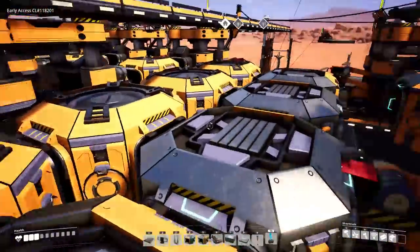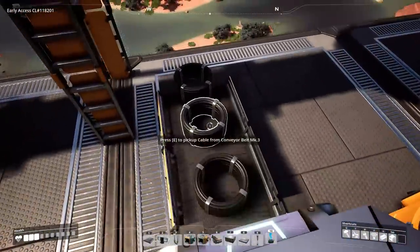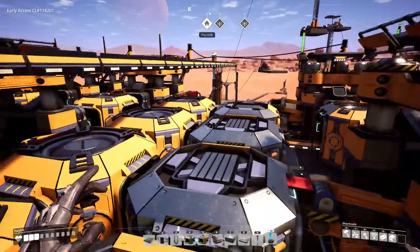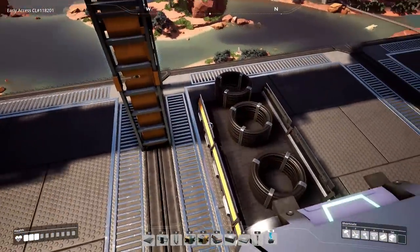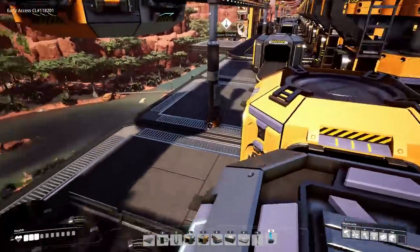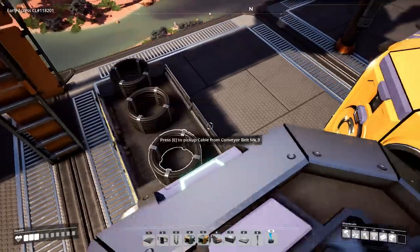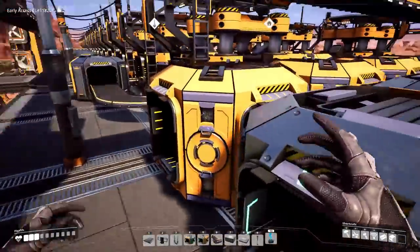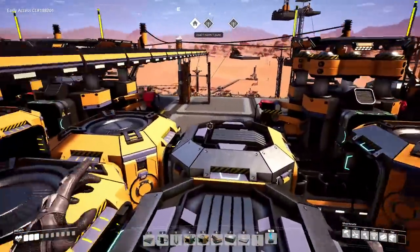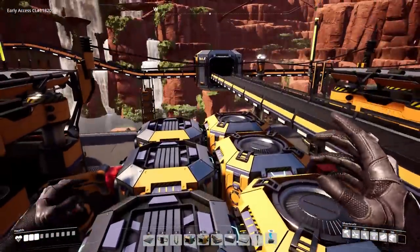The more pairs we add, the higher the percentage of items going to the main output and the lower the percentage going to overflow. With the current four pairs: 50, 75, 87, 96% — approximately — going to the main output, and the remaining roughly 4% going to storage for me to pick up. If we add another pair it goes to 98%, another to 99% — diminishing returns. For this base, four or five splitter-merger pairs should be fine.